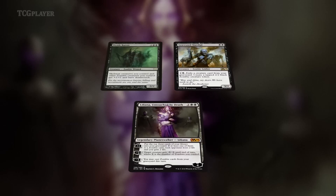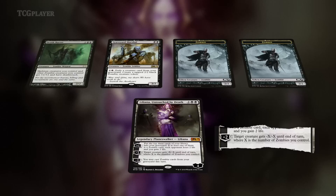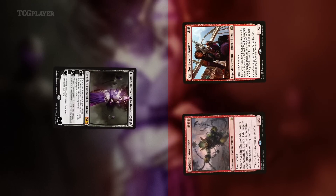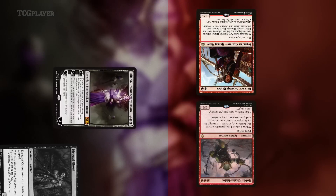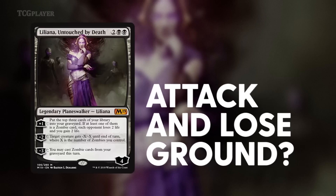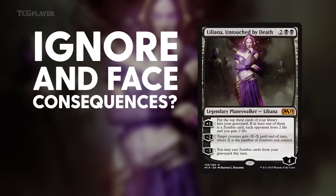More often than not, by the time you cast Liliana, you've got enough zombies to activate her minus-two ability to get anything in your path out of your way. But maybe that's not what you're in the market for. Maybe all your opponent's creatures are tapped and they're trying to race you. You can activate Liliana's plus-one ability and, more often than not, dump a zombie in the graveyard and drain your opponent for two. Liliana then puts them to the test: does your opponent want to spend a turn attacking Liliana and lose precious ground in a race?